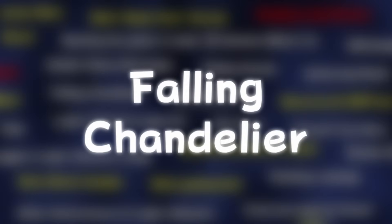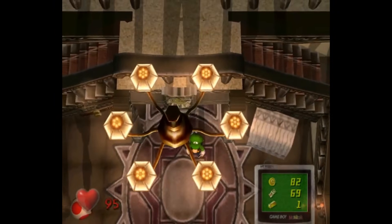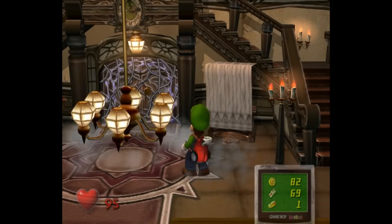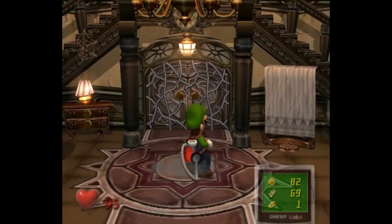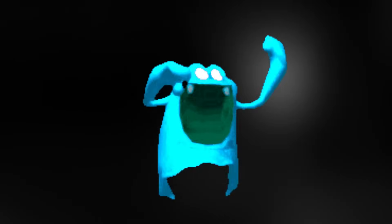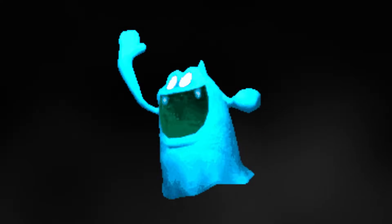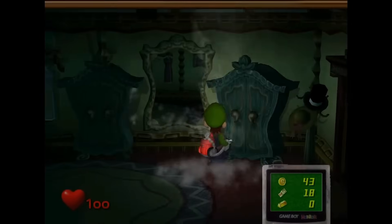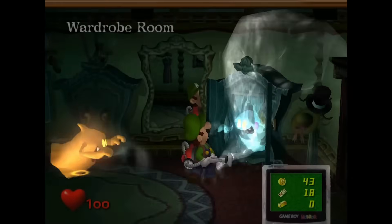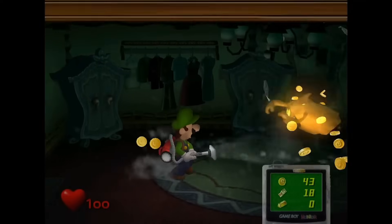Falling Chandelier: if Luigi goes underneath the chandelier in the foyer and doesn't move, the chandelier will start spinning and try to hit him. This only happens when the room is uncleared. Speedy Spirits are a rare blue variant of the unused Gold Ghost enemy, only able to spawn when rooms are dark. They actually try to hide from Luigi instead of sneaking up on him — they can only be found by going up to certain objects, and if spotted, they try to run away. During that, you have a window to catch them and be rewarded.